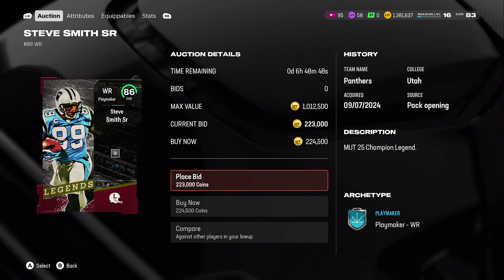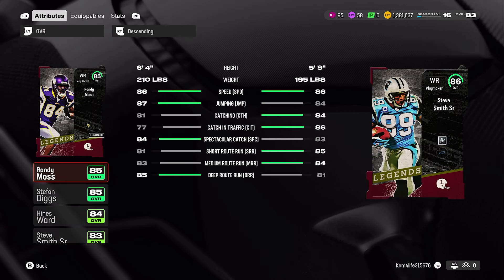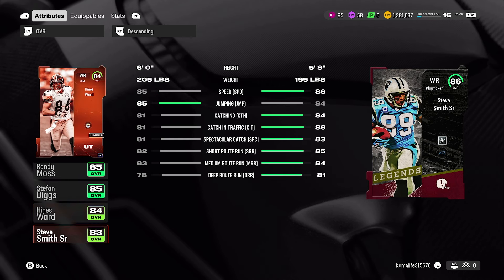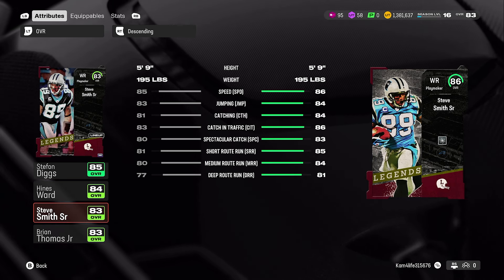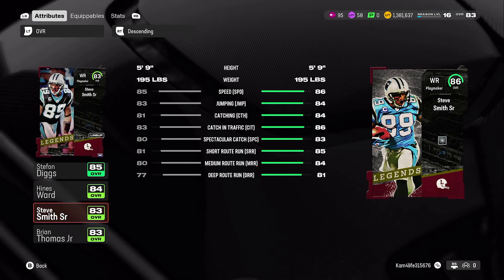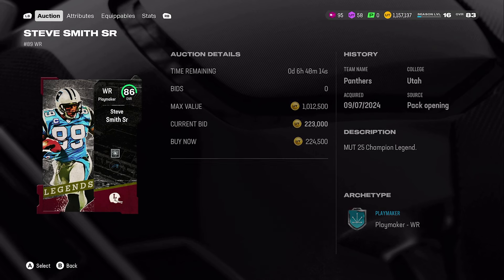Why does Steve Smith Sr. just instantly pop up and my brain's like yes sir? Steve Smith Sr. is one of my favorite receivers of all time, so I'm automatically going to be biased. I do have an 83 Steve Smith who has 85 speed. Ironically the 83 version is so good that you don't need the 86 version — outside of route running, but speed-wise he's so freaking good. We're going for it.